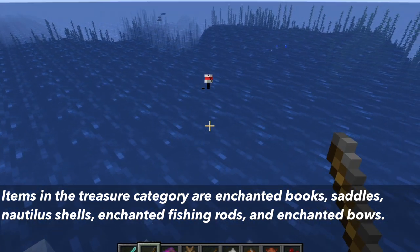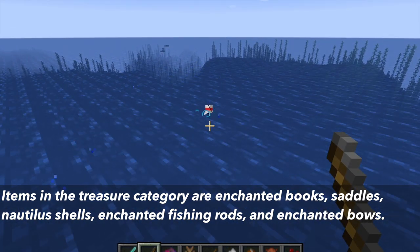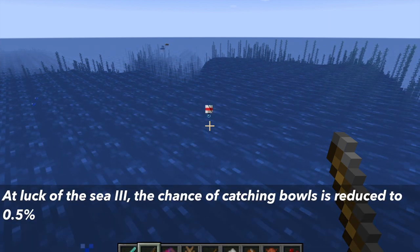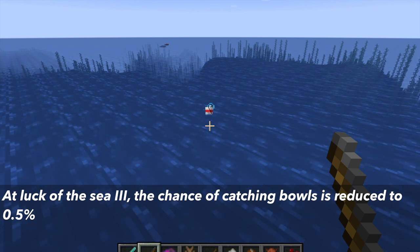Items in the treasure category are enchanted books, nametags, saddles, nautilus shells, enchanted fishing rods, and enchanted bows. With Luck of the Sea 3, it reduces your chance of catching bowls to 0.5%.